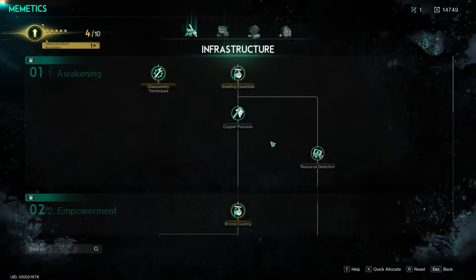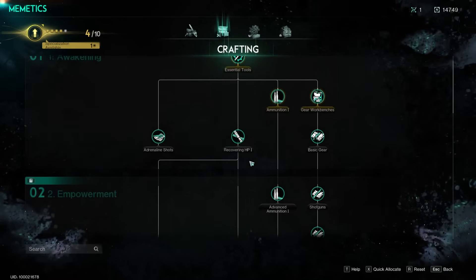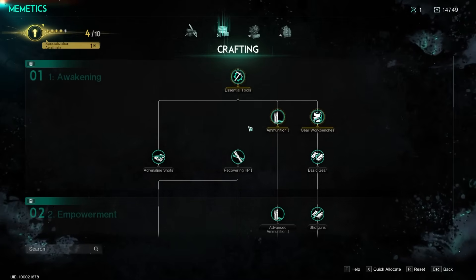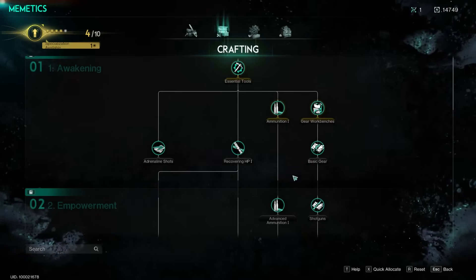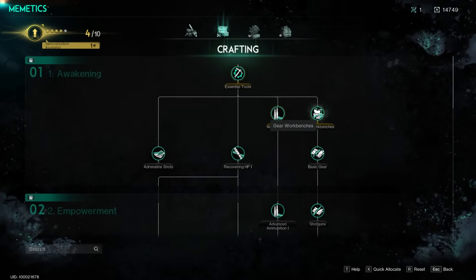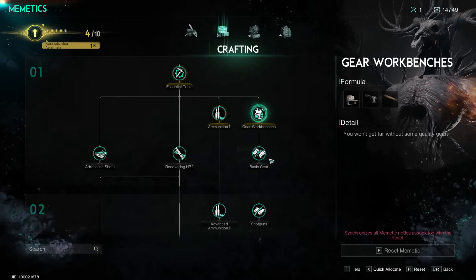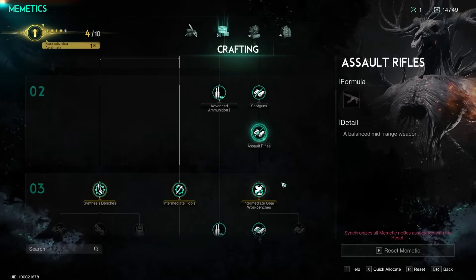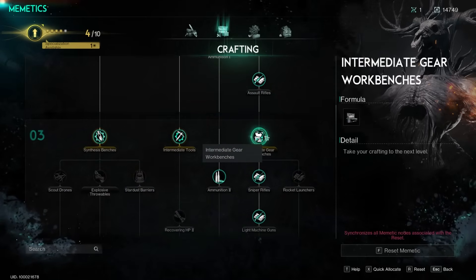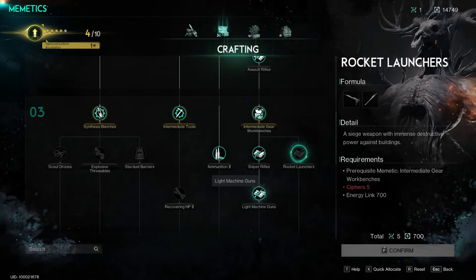Now let's check out the memetics skill tree. In the crafting memetic skill tree there are two branches on the right — one for weapons and one for ammo. For weapons you'll unlock your gear workbench first for tier one and two weapons, then basic gear, shotguns, assault rifles, and the intermediate gear workbench for tier three and higher. Further down you can unlock sniper rifles, rocket launchers, and light machine guns.